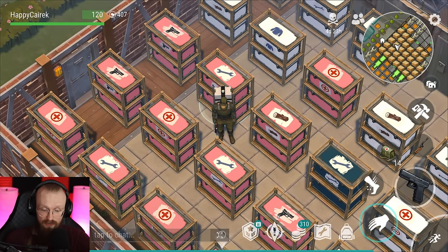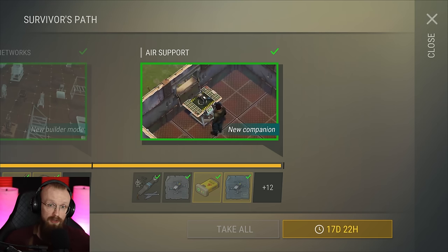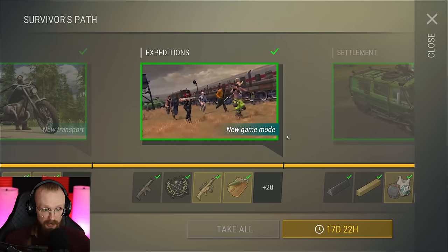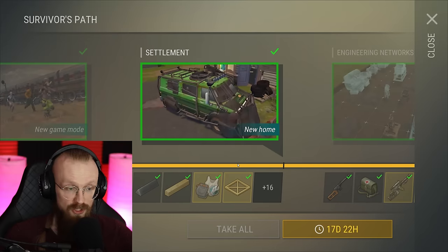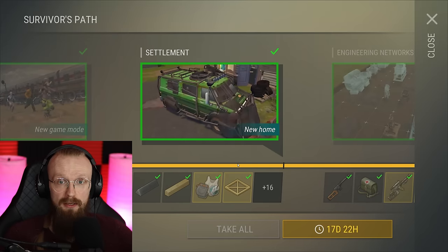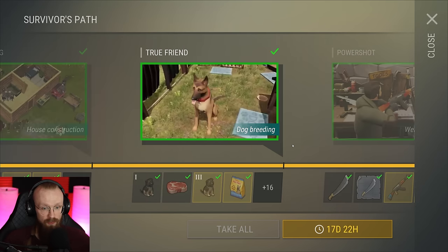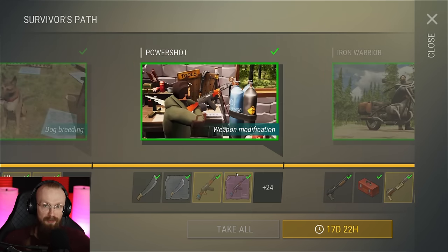First things first, make sure to follow the Survivor's Path. This is like some sort of a tutorial — it's pretty okay. A lot of people get stuck at the settlement part, so if you get stuck here, don't worry. Some people find the settlement part boring and don't even want to progress through it, but we're going to talk about that settlement a bit later. Just try to progress through the Survivor's Path — you will be able to do it.